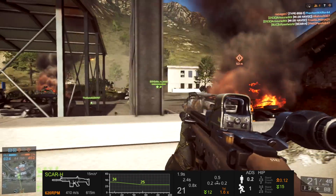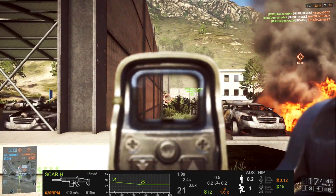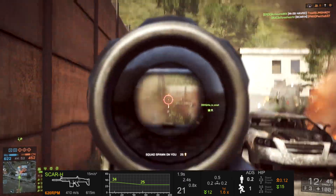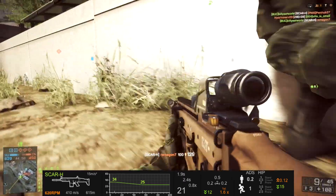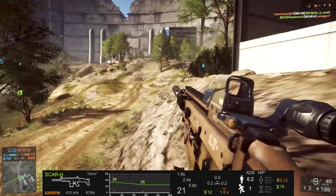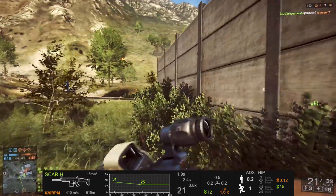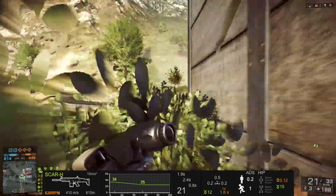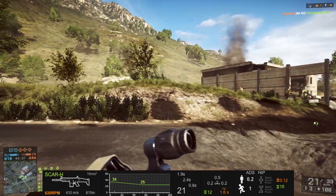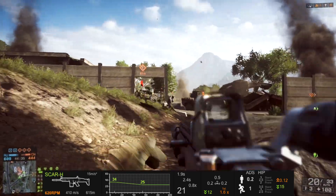Another surprisingly good aspect of the Scar-H is that it has one of the fastest reloads in the class. It reloads from empty in only 2.4 seconds, and 1.9 seconds with a bullet still in the chamber. This is pretty important because it only has a 21 round capacity, meaning you'll be reloading often. It does have a pretty disappointing muzzle velocity of 410 metres per second and a fairly high vertical kick of 0.5.